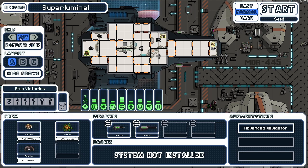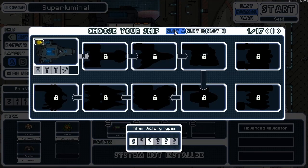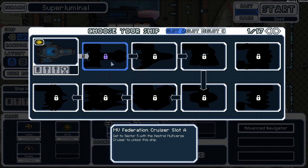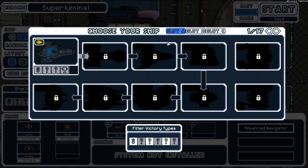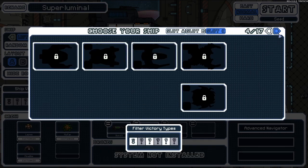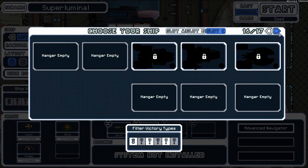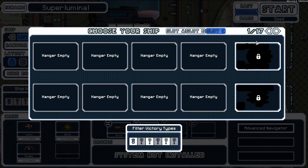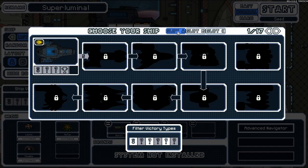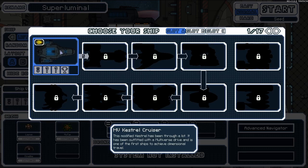So we have a list of... oh wow, I have to unlock everything. I have unlocked everything in the base game, but look how much there is. There's so much to unlock. Oh my god. Three slots, 17 pages of ships.